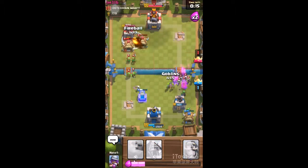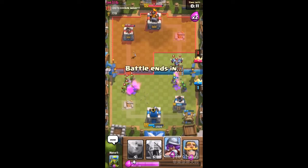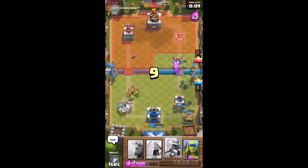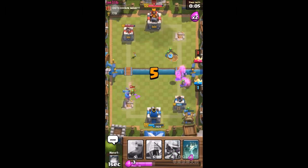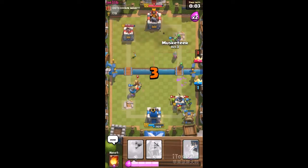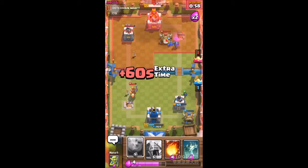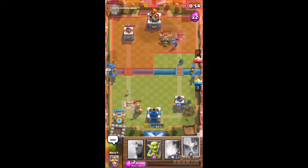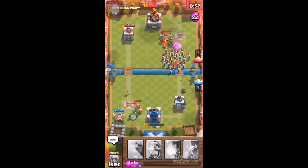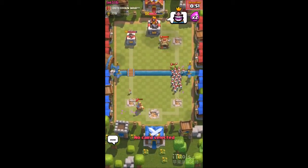We got a P.E.K.K.A — I thought it was saving something, I didn't even notice. But that P.E.K.K.A is about as good as a giant, it's a little bit cheaper, though I still like the giant. I can do a fireball here. We don't always get to sudden death, but I've been getting it a lot. And that's how I went down right there.